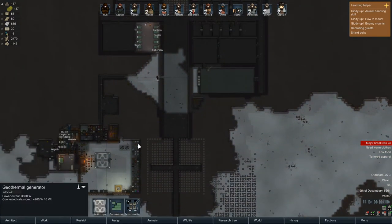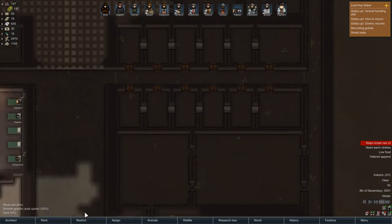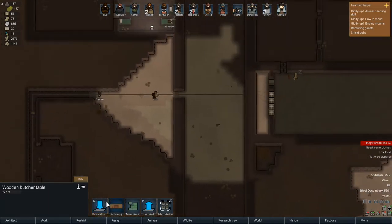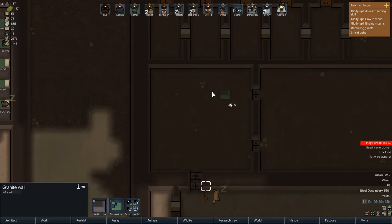How much surplus power do we have? 4,200 watts — that is plenty. First things first, let's set up the kitchen and the bedrooms. For the butchering space, I think we'll make it nice and close to the freezer. Maybe just a small space like that — yeah, that seems fine.